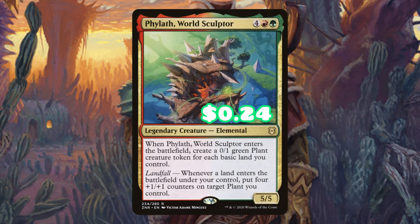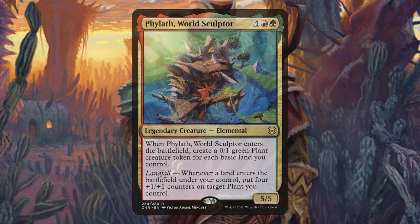Phylath seemed like a no-brainer in this deck. This guy triggers, creates a ton of little tokens, and then we can start making those little tokens massive. The tokens our commander creates are also plants, so we drop one land with Phylath out and he's automatically an 8/6 out of nowhere.